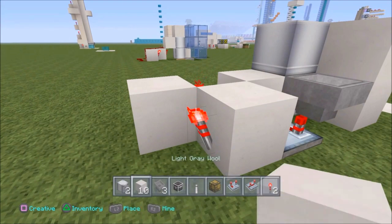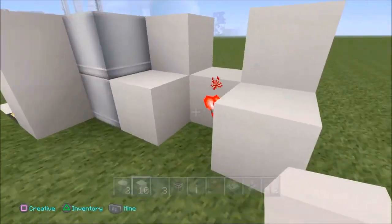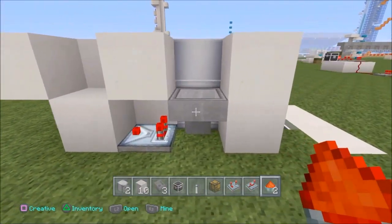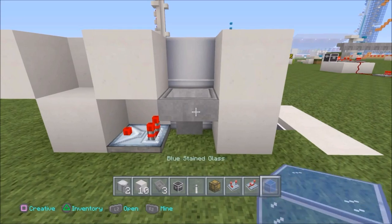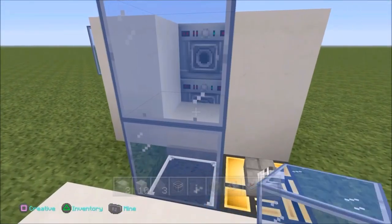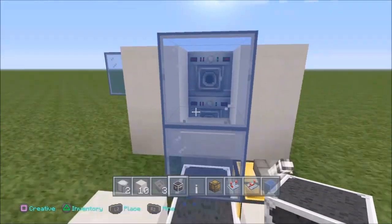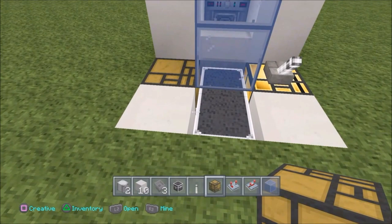And put another dispenser on top of this dispenser. So now we can put a block of choice on top of this torch, and another one on top of this comparator. We can do the same on the other side — whack one right here. And get out two redstone dust and place one here and here. We're going to need some glass, so let's get out a glass of choice. I'm going to pick blue and whack it right here behind this hopper. Put one on top of the chest and also one on top of that one, so we've got the front covered in glass. And let's extend this chest out to a double chest so that when we open it, it will go through the glass.